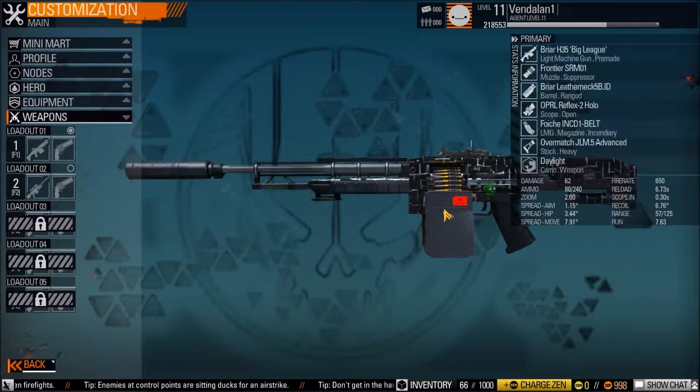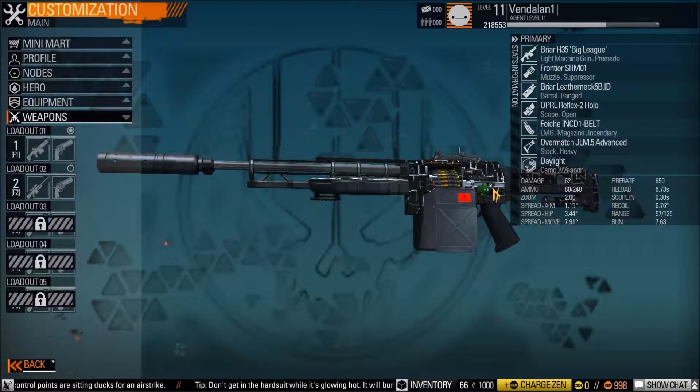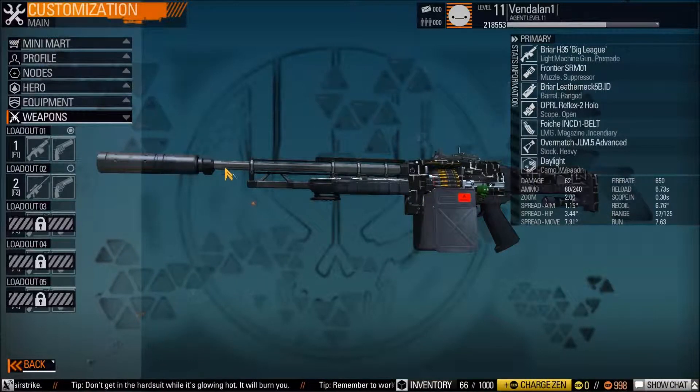And this is what it looks like. So that is a light machine gun with incendiary ammo, sniper barrel, and a silencer.